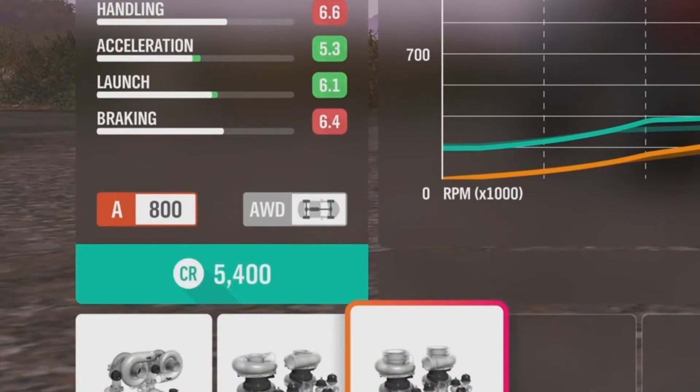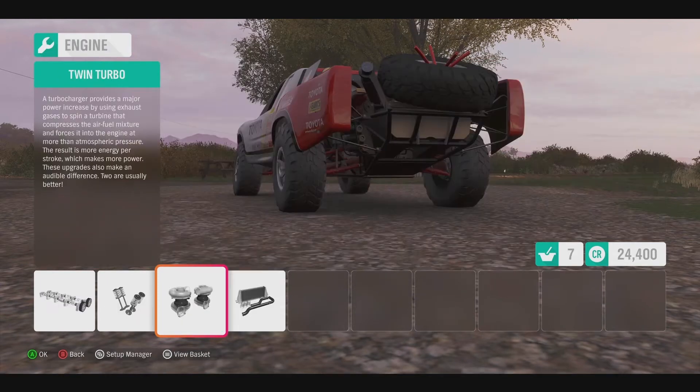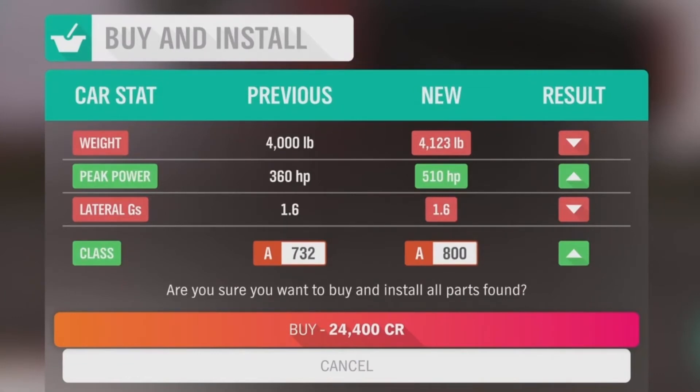You could keep going to 900 with more upgrades and most of the steps you follow here for tuning will be similar. Usually I go for a test drive, but I know with these upgrades and weight changes, it would just be a waste of time. Let's tune the suspension and gearing right now while we're still in the garage.